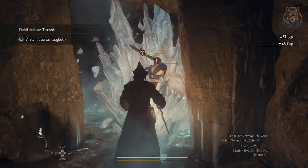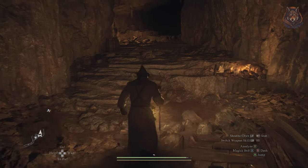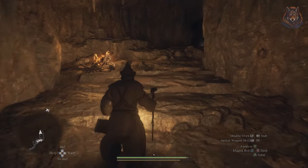Inside the cave, to find the greatsword, follow the path until you reach a split. Here take a right and ahead there will be a larger room with a black chest inside, which is your first weapon — the two-handed greatsword.